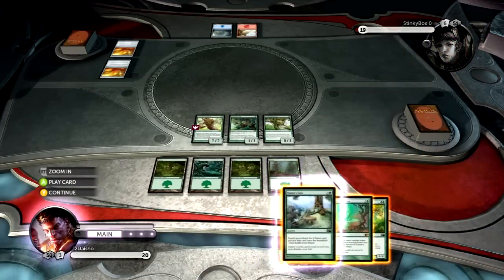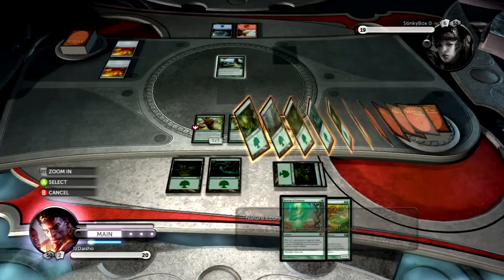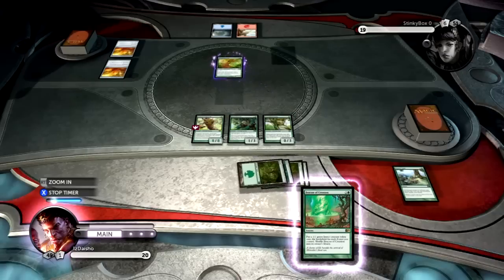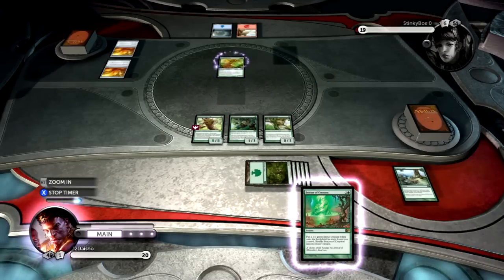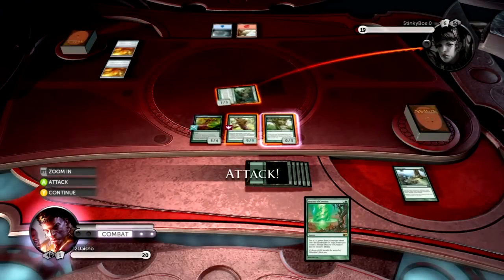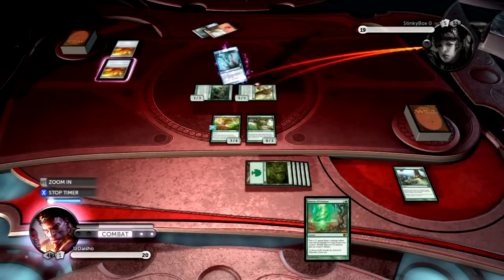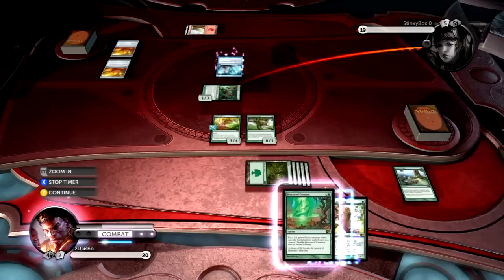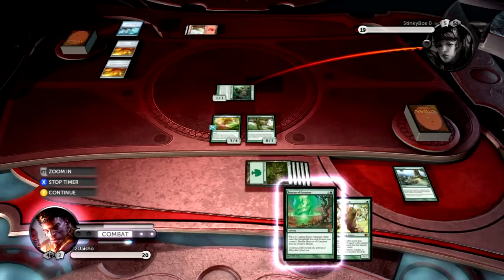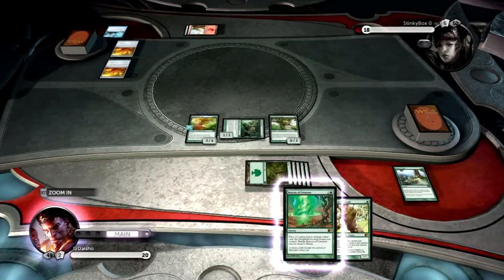That's a pretty good draw for me. I can basically get another land out and play him. That's going to be a 9/9 Dauntless. That works for me. I'll swing for 10 here. Looks like he got a little bit land screwed, but I don't know how much it would have mattered. Cause this is ridiculous. Oh, Into the Royal — that's fine. He's going to bounce my Dauntless. It'll buy him some more time. It's actually a really good play. It saves him 9 damage here and then another 10 next turn. Definitely a really good play on his part because it buys him a couple extra turns. Generally you want to be able to use Into the Royal with the kicker cost, but if you can't do it, then it's whatever.